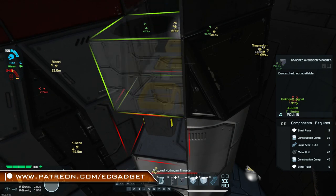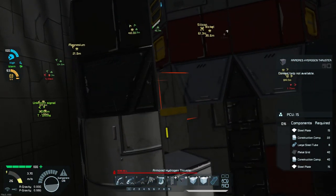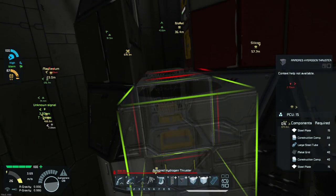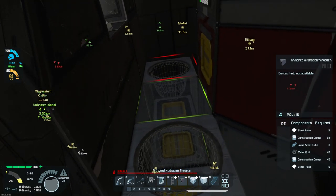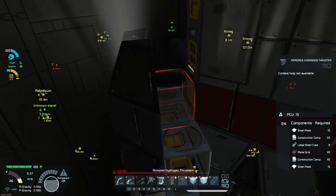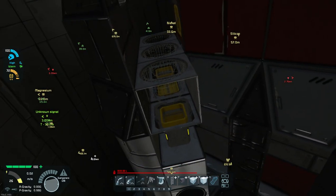And on again. Right, we are green. Construction still needs parts but I've disabled construction, so it shouldn't be doing that. Deconstruction targets: zero. Should find three of them.